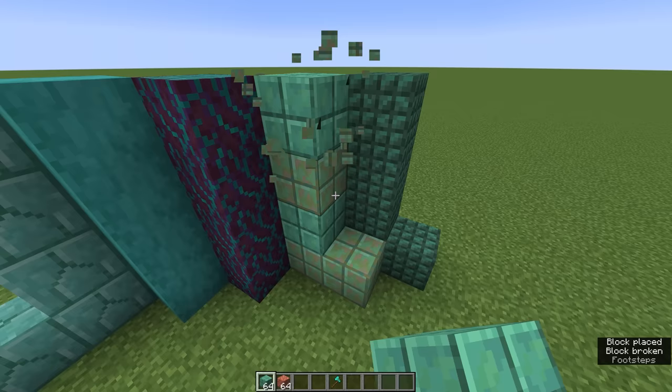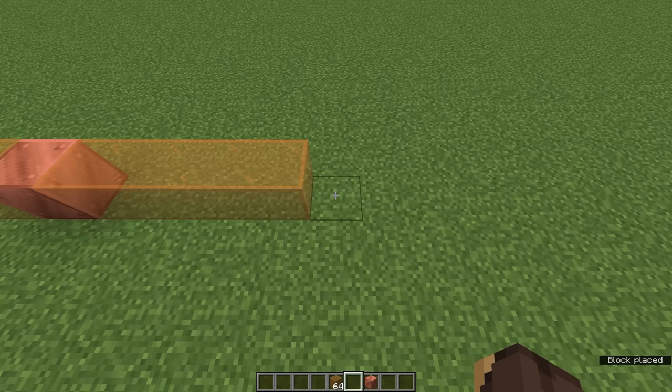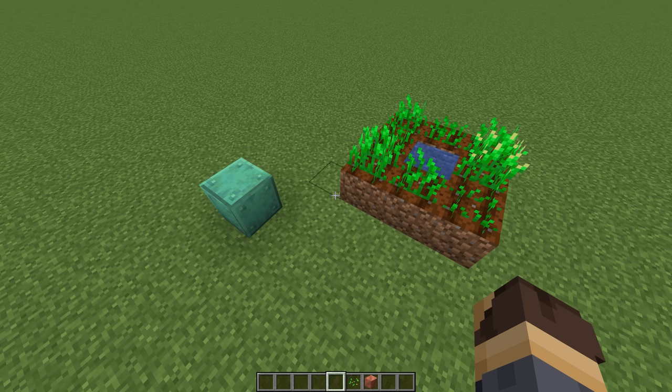Aging copper blocks is a waiting game, but luckily we have some deeper game mechanics to help us out. When a copper block receives a random tick — the same mechanic the game uses to randomly grow crops or spread grass — it has a chance to age. But first it checks for other copper blocks in a four block range around it. If it finds other copper blocks of a similar age, it can choose not to age at all. But if it doesn't detect any copper blocks of the same age nearby, it's more likely to age one step.